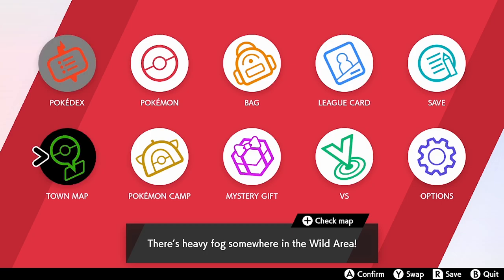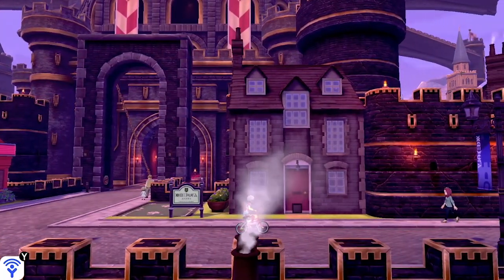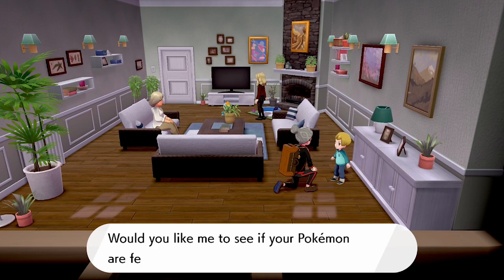The first thing we need is a couple of items. Once you've got the Pokemon you want to raise happiness with, head up to Hammerlocke, because there's a specific house there where you can get everything you need. From the Pokemon Center, head right to this house and go inside. There are a few NPCs, but two in particular you want to speak to — this little boy will tell you about the happiness of a specific Pokemon.